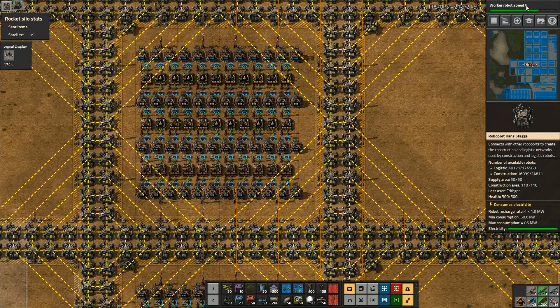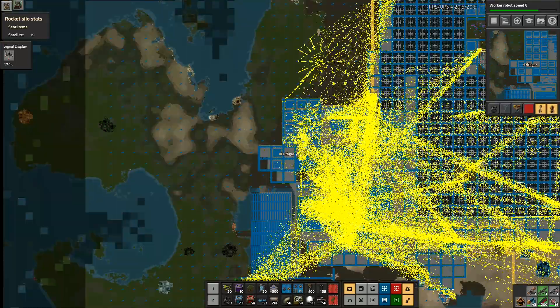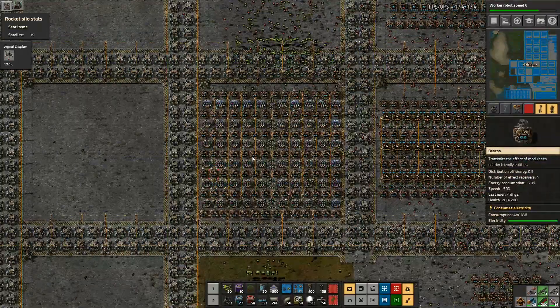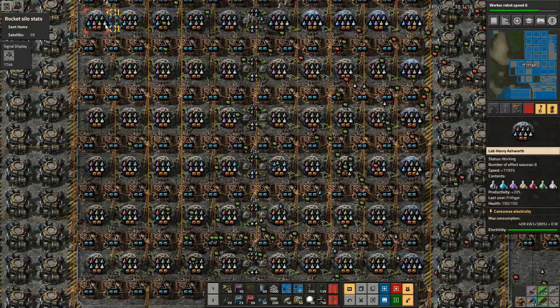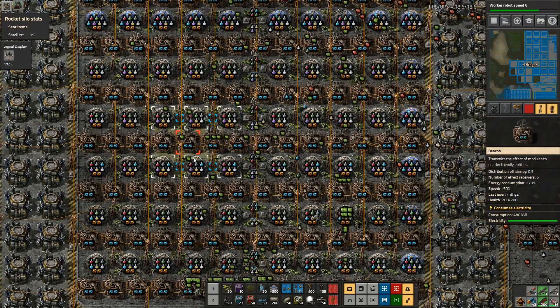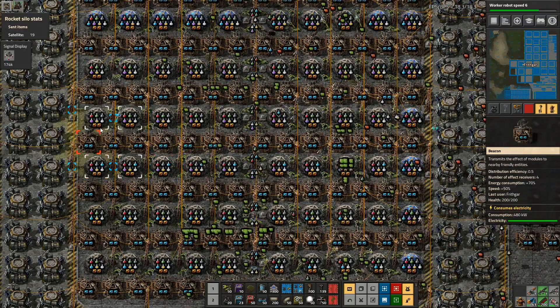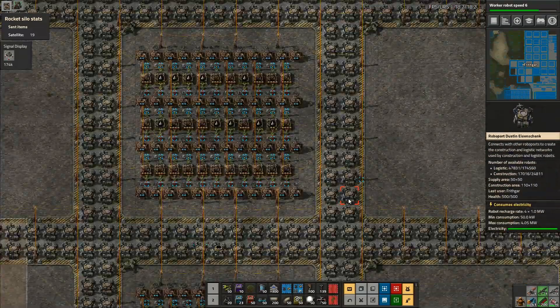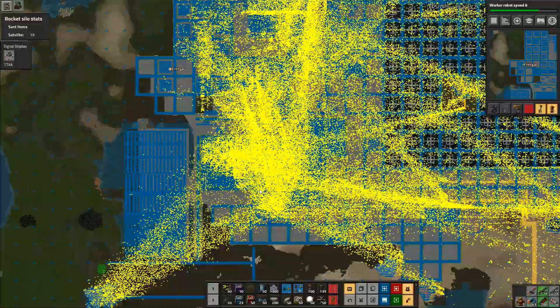I'm going to need several of these blanks. I've got to set up a block for each of the recipes of the science - I want a square making each of the recipes for each of the science packs. Worker robot speed up here, that's coming along really nicely. Let's go and see if the labs are still crammed full. They're not - I've got a shortage. Blue seems to be one of the biggest shortages, although I've got shortages of everything. So it's definitely slowed down now - definitely some serious slowing down.